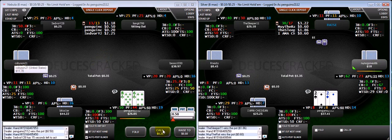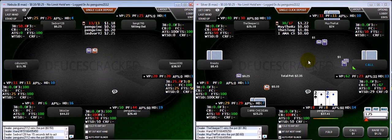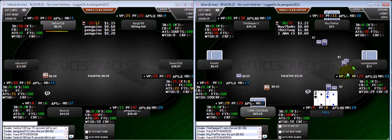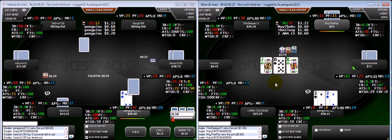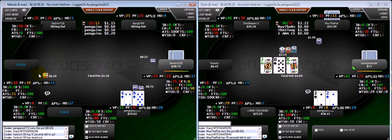Same logic as before, I'm going to min-raise. They both fold really quickly, so it's probably going to be my standard play to min-raise on the left-hand table very often. With deuces we have a really standard call here, just try to flop a set. I'm going to keep playing loose on table one — everybody's folding a lot.